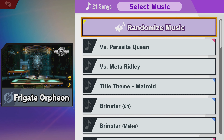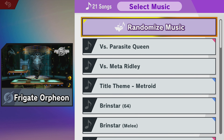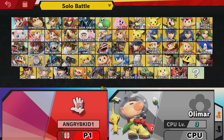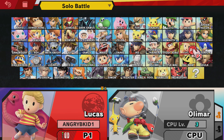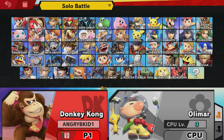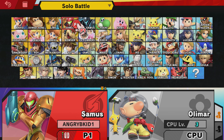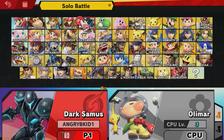We might just listen to whatever music plays — we'll do Versus Parasite Queen for now. How big is this roster? I think there's only 16 more characters. There's Dark Samus right between there. Next time we're going to be using Dark Samus — be sure to check out Sonic Forces, Donkey Kong Country: Tropical Freeze on Nintendo Switch, and Yoshi's Crafted World. We now have every Metroid character: Samus, Dark Samus, Zero Suit Samus, and Ridley. I'm Angry Birds Kid 1 and always will be.